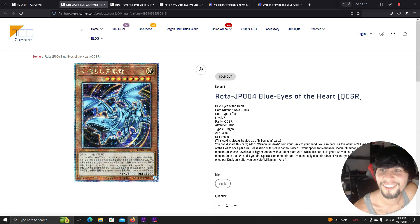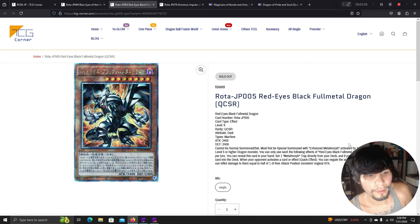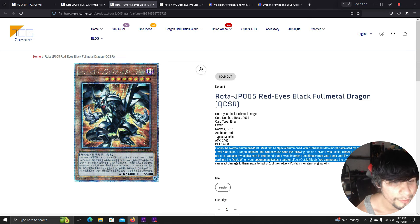The link to this card list website will be in the description. Red-Eyes Black Full Metal Dragon cannot be normal summoned or set — must be special summoned with Enhanced Metamorph by tributing a level 5 or higher dragon. You can reveal this card in hand to set one Metamorph trap directly from your deck, then shuffle this card into your deck. Quick effect: when your opponent activates a card or effect, you can negate the activation and inflict damage equal to half of one of their attack position monster's original attack. So it's an omni-negate and a burn.